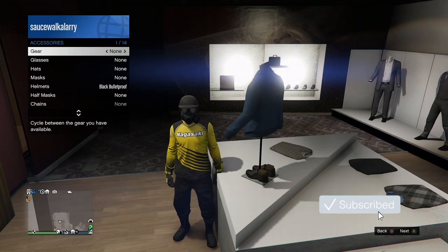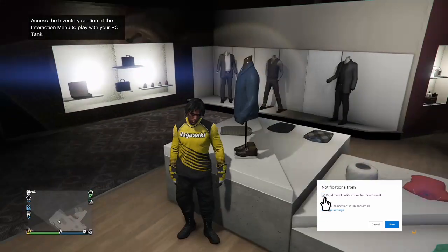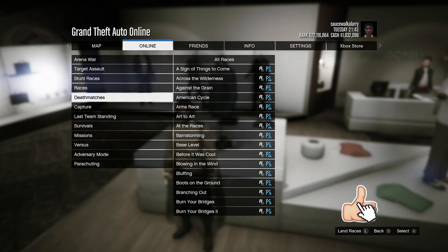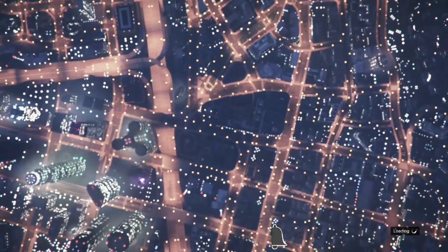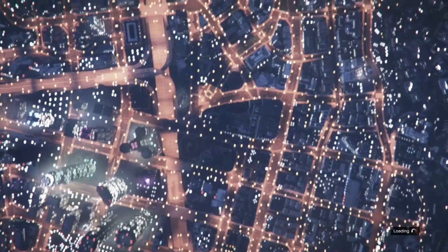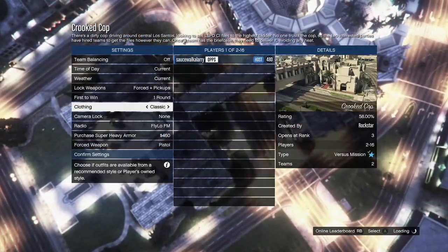Also take off any accessories on your outfit — I'm going to remove my helmet. Then hit your pause button, go to Online, go to Jobs, Play Jobs, Rockstar Created, and go into Versus. Start up a job called Crook Cops. When you start it up, make sure you put the clothing on Player Own — if you don't, the glitch won't work. Then invite either a friend or a random.